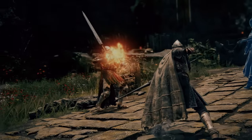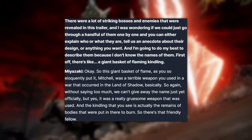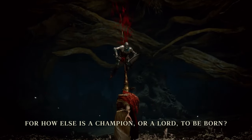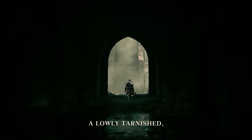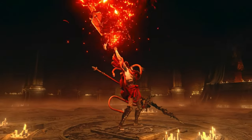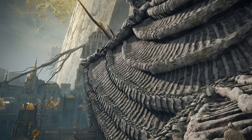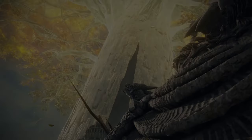Miyazaki was asked about specific enemies revealed in the trailer, like the giant basket of flaming kindling. He responded that it was a terrible weapon used in a war that occurred in the Land of Shadow — a really gruesome weapon — and the kindling you see is actually the remains of bodies put there to burn. He was also asked about the terrifying worm with arms that eats people whole, saying there is a significant connection between these enemies and the Land of Shadow.